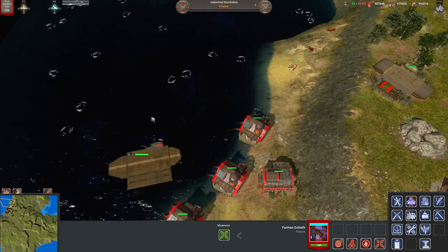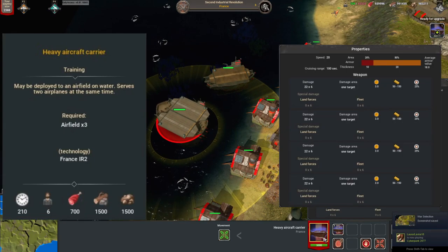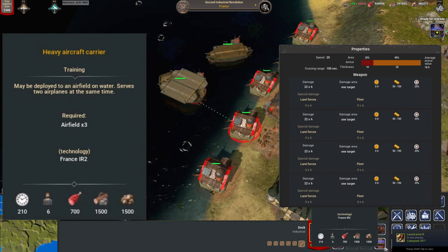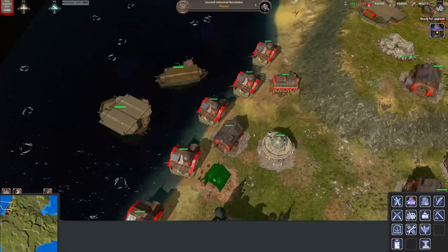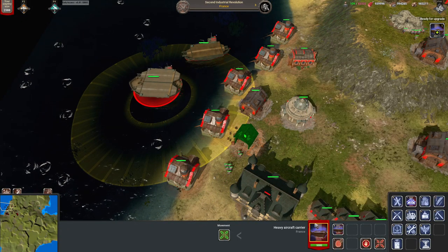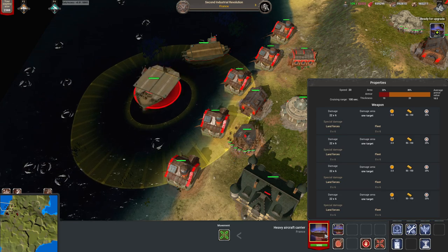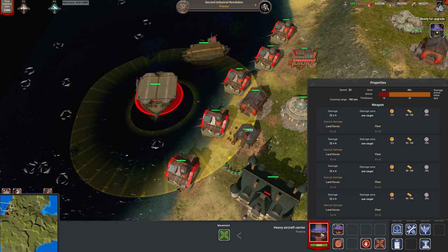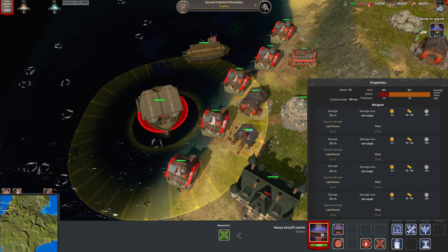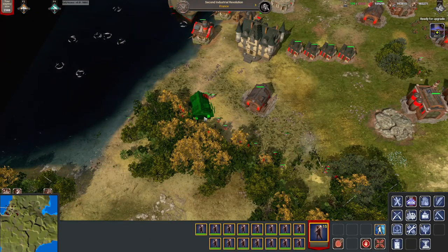The aircraft carrier repairs itself after getting attacked. In the second industrial revolution, France's aircraft carriers can be upgraded into heavy aircraft carriers, which allows the carrier to service two planes at a time, increases its HP by a huge amount, and quadruples the anti-air combat potential of your ship. At this stage enemy air units will not be able to destroy your carrier anymore and will be forced to build a fleet. The best choice will be torpedo boats, which can defend against planes of the carrier while sending it to the bottom of the ocean very quickly, although a battleship for vision is probably recommended.